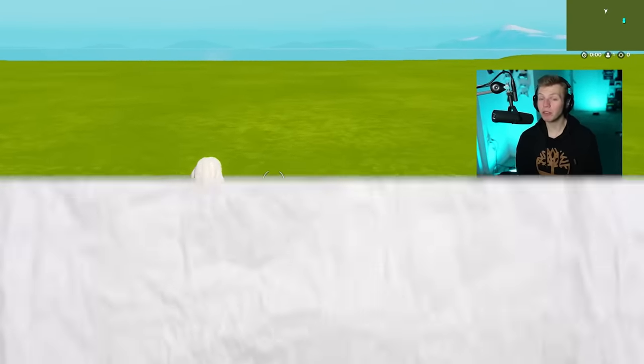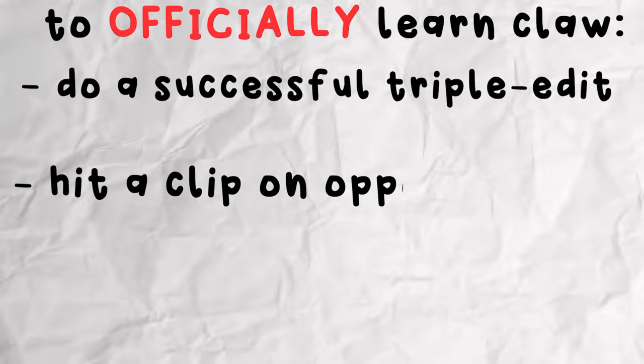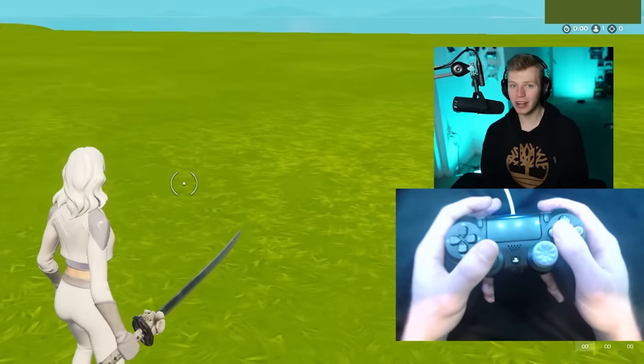The checklist is simple. To officially be able to say I learned Claw, I have to do a successful triple edit. I have to hit a clip on another player. And then finally, I have to win a game with more than five elims on Claw. It's time to get started.